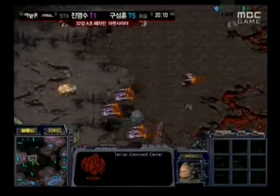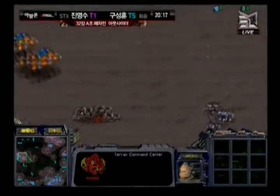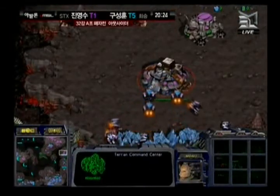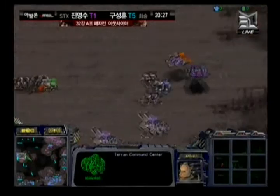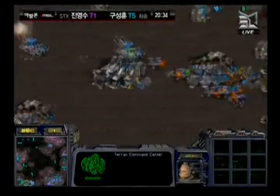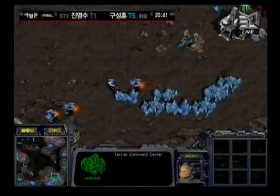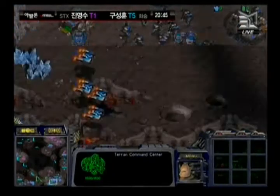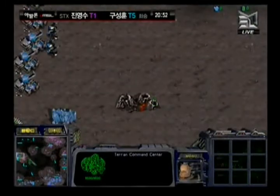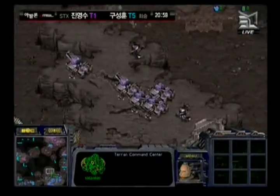No Goliaths in range — Hwasan might actually save his CC. More dropships are on the way. He has no minerals being mined at the main at this point, still mining from his natural expansion and a 3 o'clock base which is mineral only. Hwasan is starving for resources all over the place while Haya seems to have them in abundance. This map is not gas-heavy — you have the mains, the naturals, and double gases at 3 locations, which are very critical but neither player has really taken them yet.